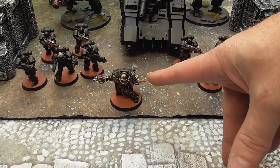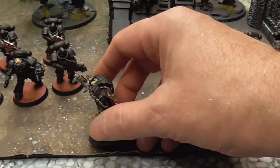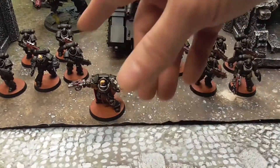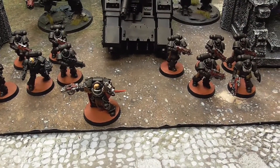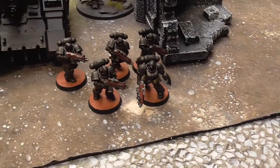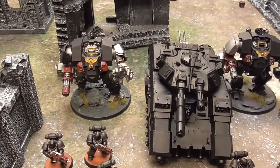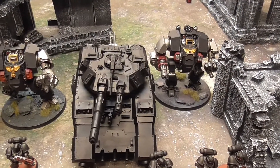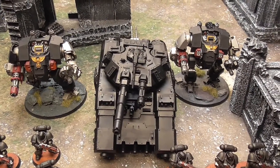My HQ choice is a Captain in Cataphractii armour. This is a power spanner, special to the Iron Hands — acts as a Thunder Hammer; the rest is WYSIWYG. I have to thank my compadre for supplying said power spanner. I've got two troops choices which are Intercessors, sergeants with power fists — power level. Then I rolled for a Redemptor, then another Redemptor in the other game, and finally I rolled for a heavy support choice — an Executioner. I'll be shooting your Warriors with the heavy Laser Destroyer.